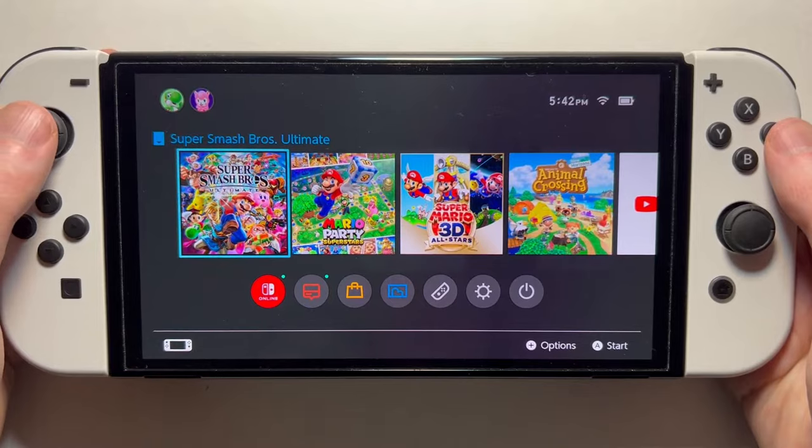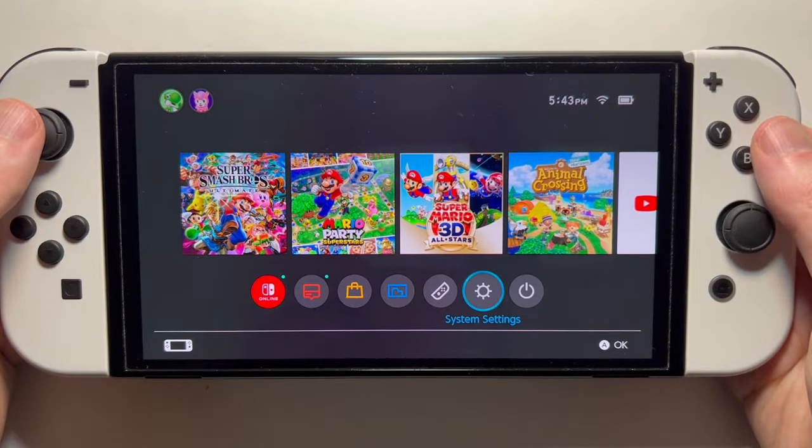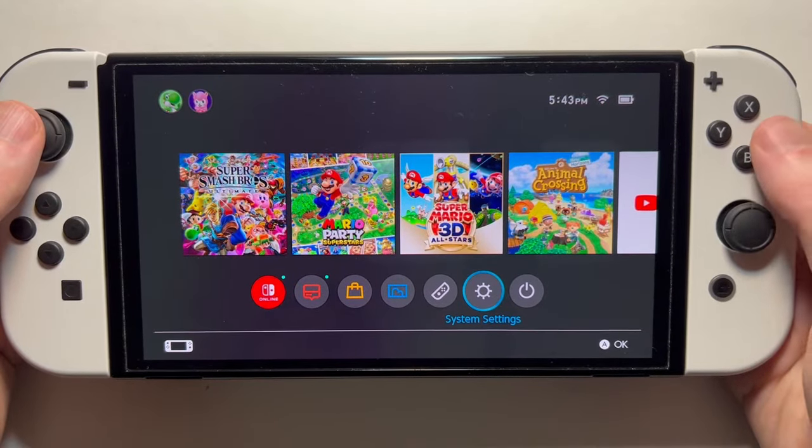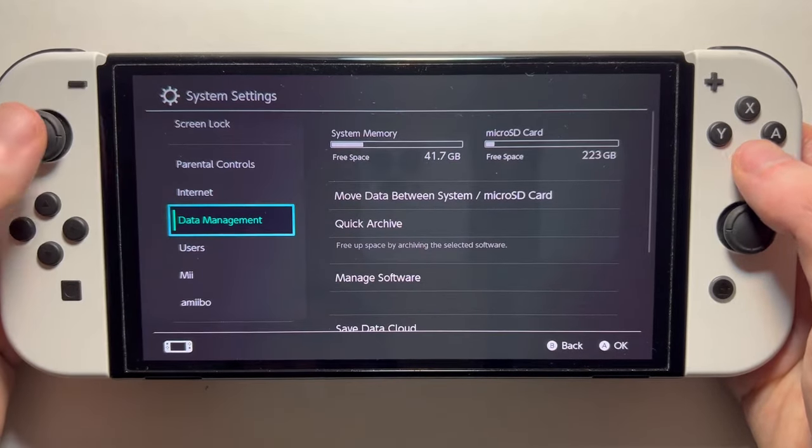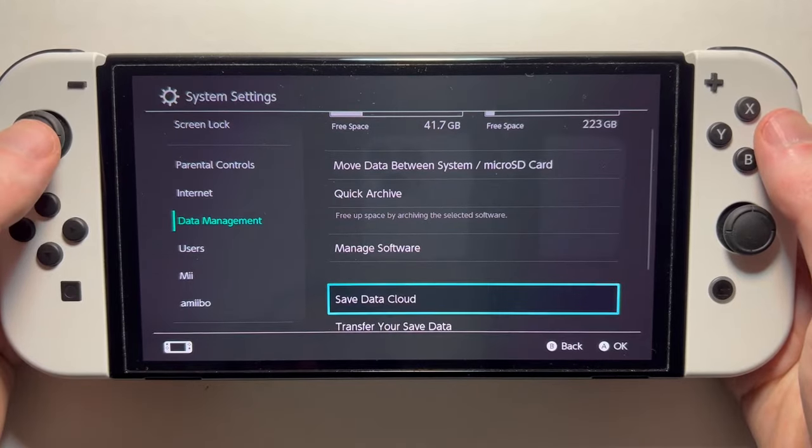Alright, so for all the games at the same time, and for more options, just go into your System Settings, then go down to Data Management, and go into Save Data Cloud.